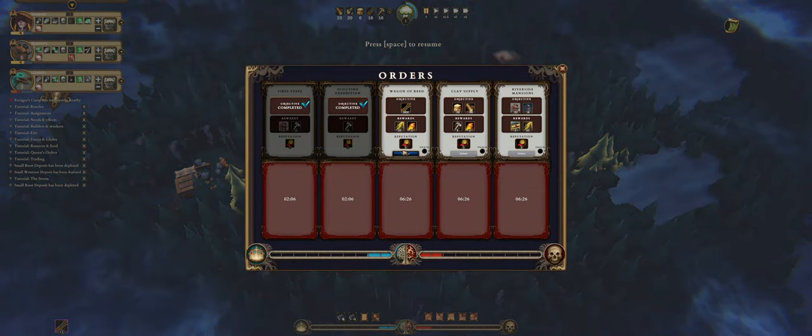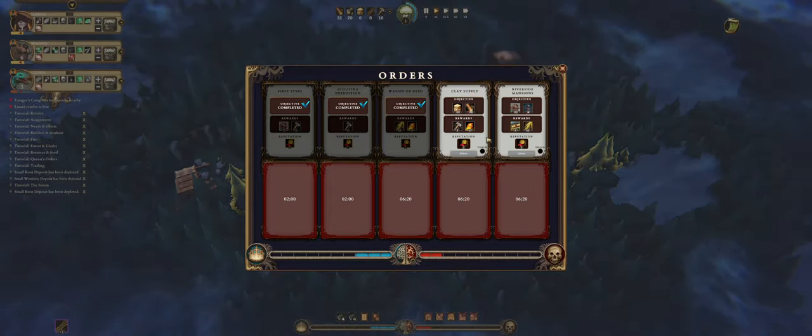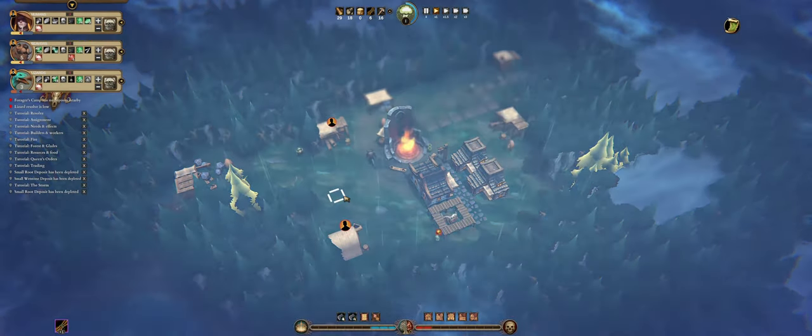Let's smack that beaver house here — perfect. A forager camp with no deposit nearby — okay, so if there's no more deposits we can remove them and employ them somewhere better. I'll leave those guys to start building the road and finishing this. What do we need to do for the queen? Let's deliver. We're doing fine so far. She wants clay and a lot of wood. We have 12 beavers and four beaver houses.